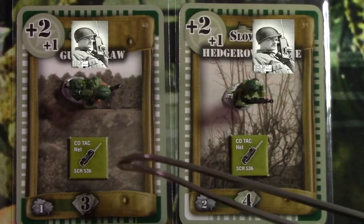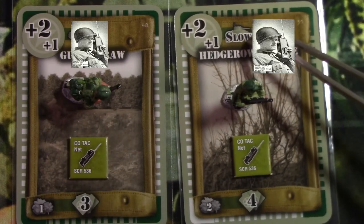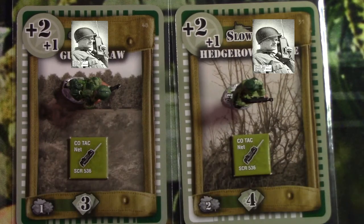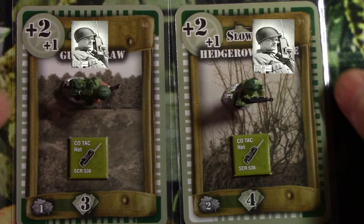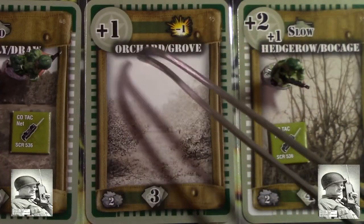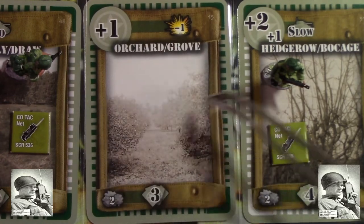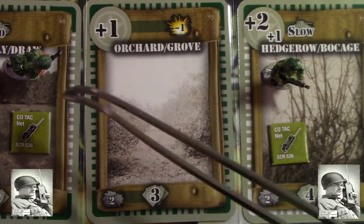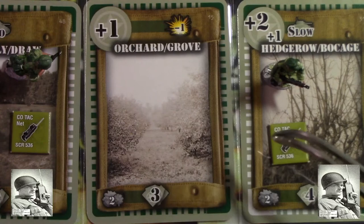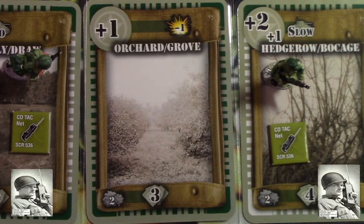So, if this guy in the gully has a 536 radio and this guy in the hedgerow has a 536 radio, and they're within line of sight - in other words, they're adjacent to each other - they would be able to communicate. However, the gully and the hedgerow are separated by the orchard. Notice the orchard has the two dark borders blocking line of sight because there's a card between them. Now, these two radios would not be able to communicate with each other because they're the old-style radios.